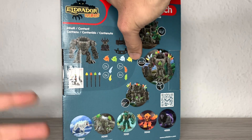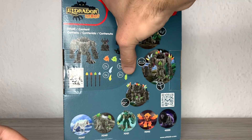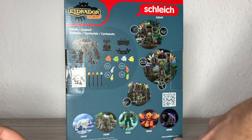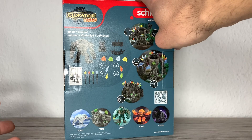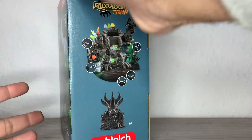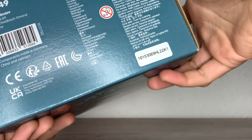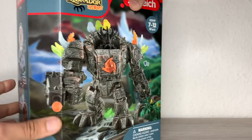But it shows you what it comes with: the actual mecha, the actual pilot lord thing, its shooter, four gems in four different colors representing the elements — fire, earth, ice, and I think stone or something like that. These claws in the same colors, projectiles, some other figures from the line, example images, a QR code, more images, and legal stuff. Let's just take this guy out of the box and see how good it actually is.